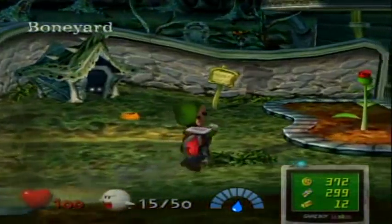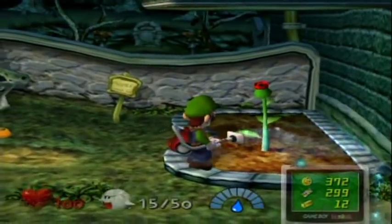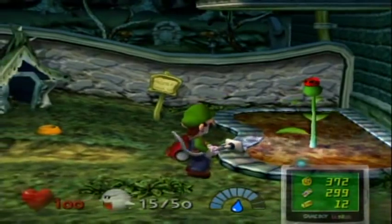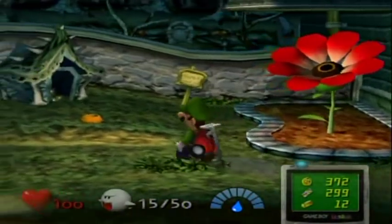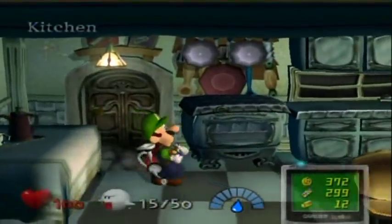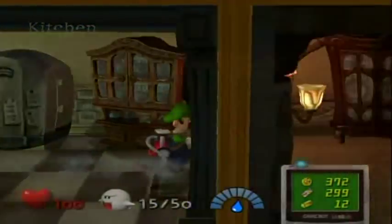Anyway, go back over to here and always, always remember to water this flower until this happens. There we go. And now it has turned into a beautiful flower, but that's not finished yet. When I come back here in Area 4, we are going to be getting something pretty awesome from it.